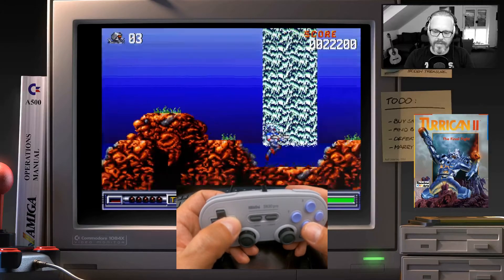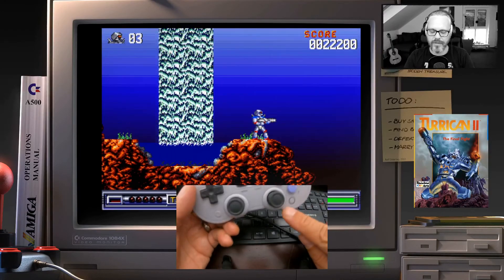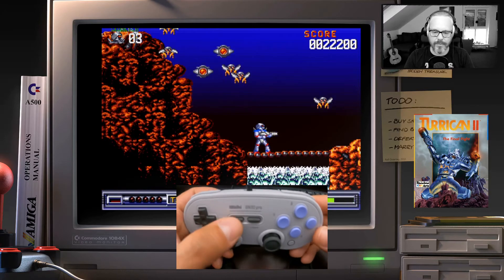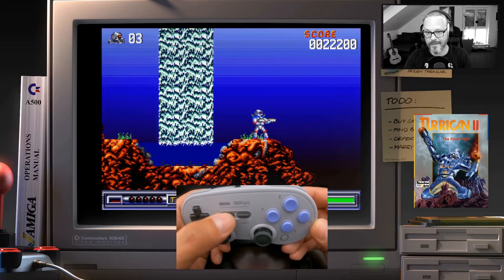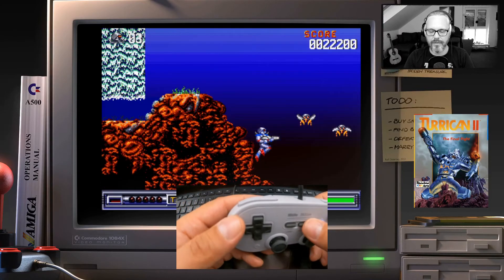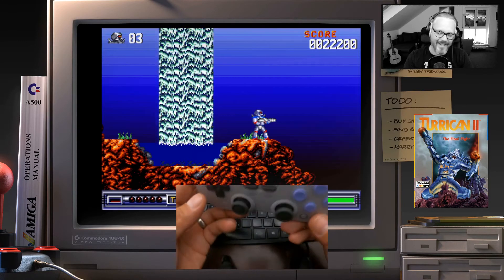For save state, I press a small dedicated button — small so you don't hit it by accident. Then if you die jumping into something, you just hit select to load the state back. So cool.